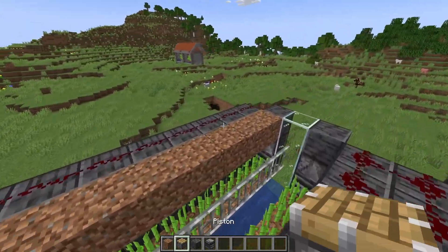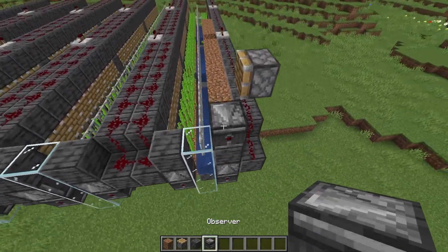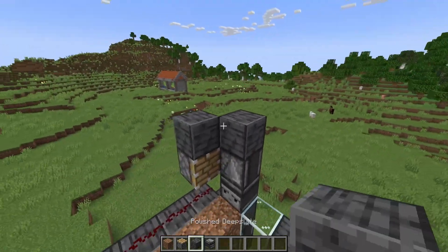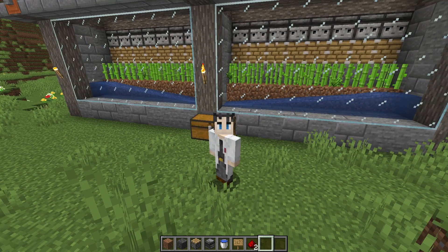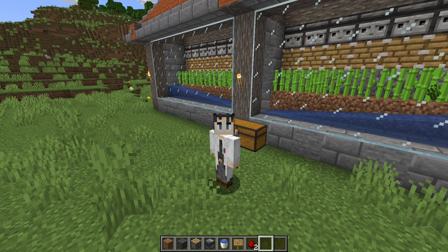Going up is really easy with Tango's design — we just have to build it vertically. Once we place the dirt down like this, we just put a piston on top of the redstone and then continue with our observers like that, and we're done. While I'm building the big farm, this is still running, so comment down below how much you think will be in the chest by the end of the video.